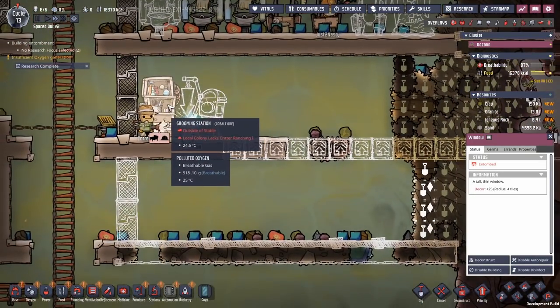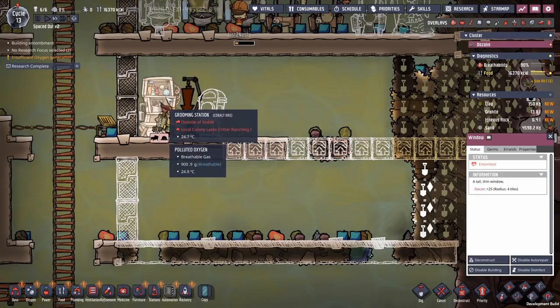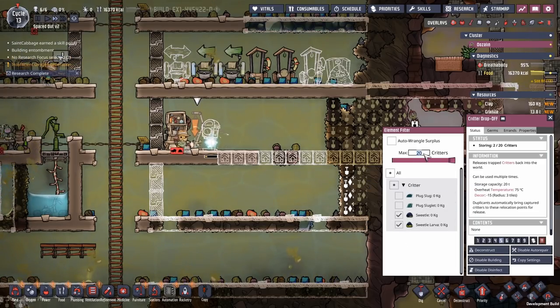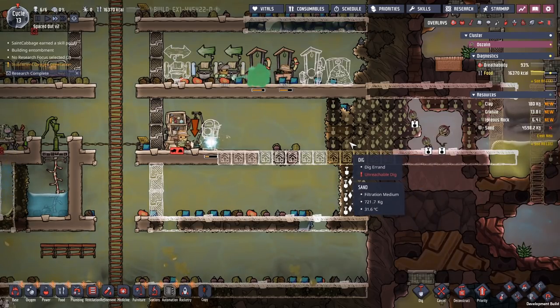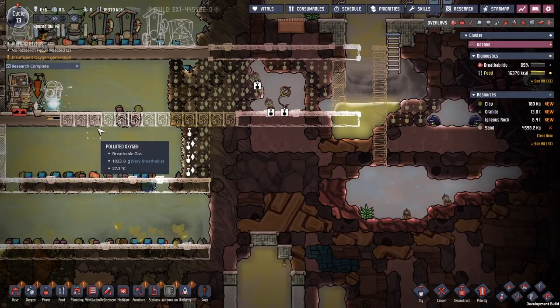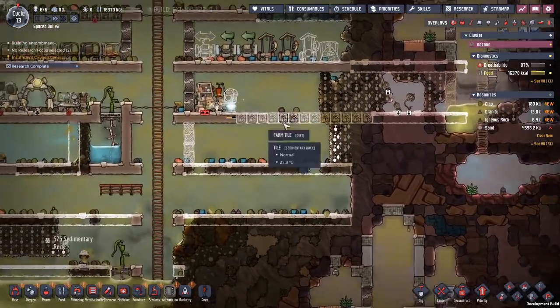This one is saying we don't have a rancher, so that's not good, and it's not in a stable. Here we are going to select what critters we want - we want sweetles and sweetle lava, that's the only one we've spotted. I want a total of seven of those, I want it to be high priority. Might as well set it and have auto wrangle in the excess. That's going to get built, then we'll build all of this row, get those spindleys in here so they can start farming those.